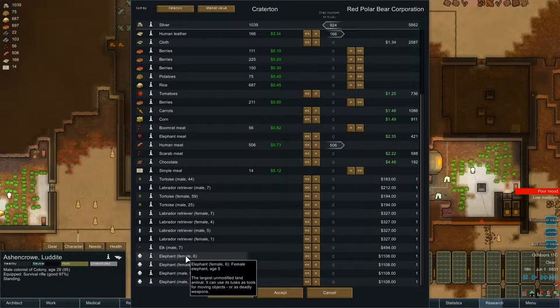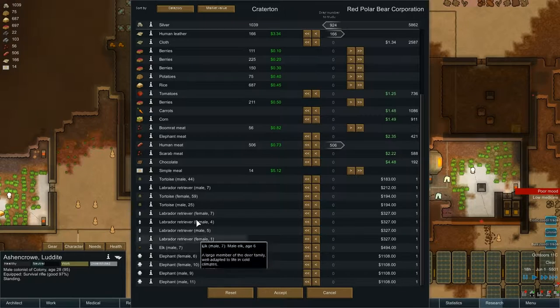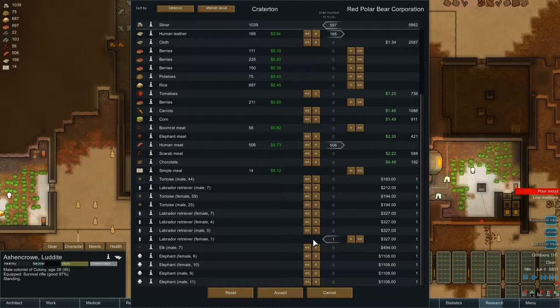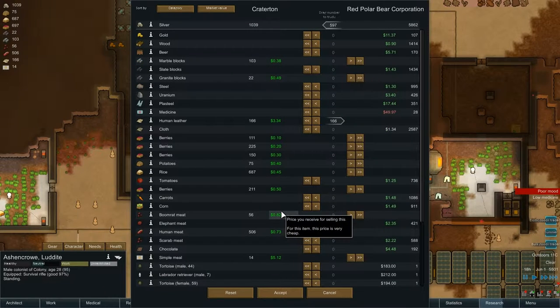Oh, it'd be so cool to have some animals - like an elephant. But they're 1108, a bit pricey. About an elk - need one of each really. A Labrador would be good, that can help haul. Labrador retriever, one year old, female - we should probably go for that one. And do you think we should get food while we're here? There's no telling how much we're going to be able to grow, so probably a good idea. Let's get some tomatoes and some carrots. And now we have a doggy.